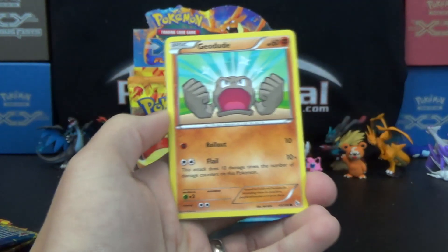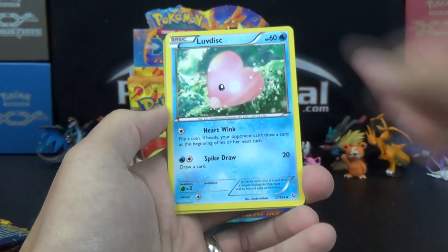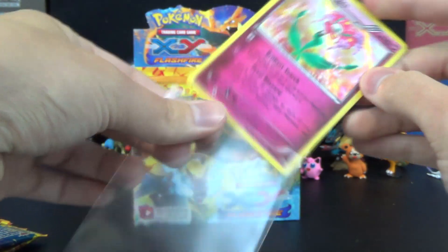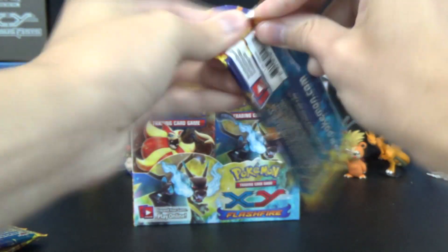Phoebus, Fletchling, Geodude, Stunky, Bergmite, Avalugg, Trick Shovel, Love Disc, Luxio Reverse, and a Florges Hollow — a gorgeous Florges. So three hollows already, striking early here.